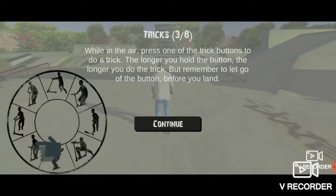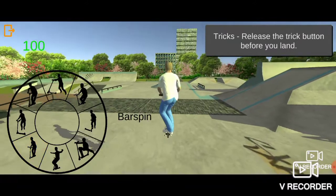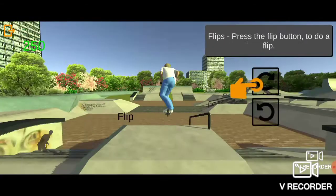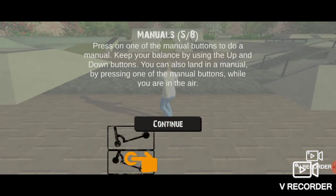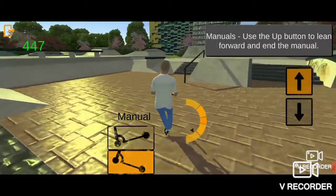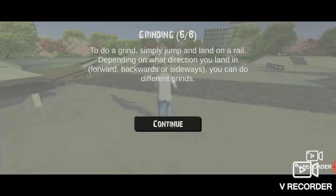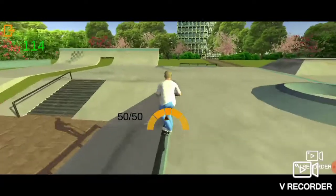Easy. A bar spin - guessing that's front flip. Yep. That's manual. Let's try to keep this going. Grinding. Hop. 50.